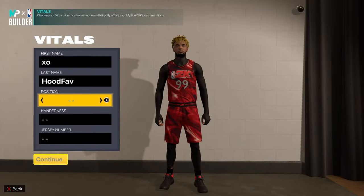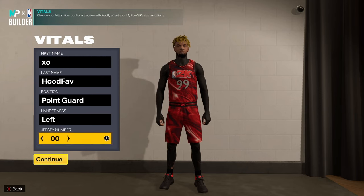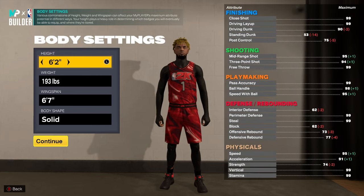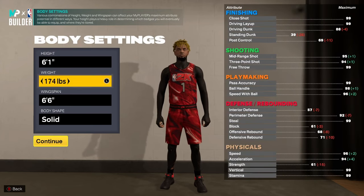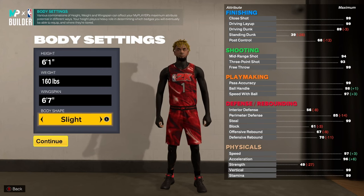Starting off with the position of the player, you'll be making it a point guard. Hand preference — I usually do left handers. The height of this player is 6-1. We're giving ourselves the lowest weight and a wingspan of 6-7 so we can get a 92 three-pointer, because if we go 6-8, as you guys can see, it drops us to 91. So we'll be doing a 6-7 wingspan.